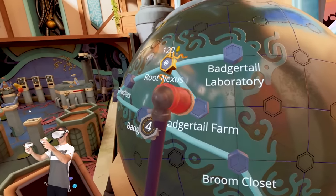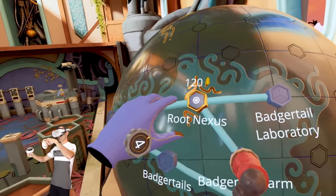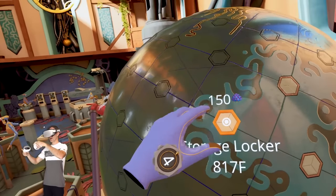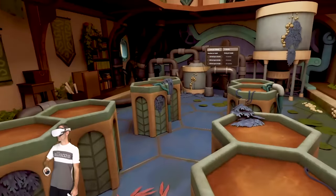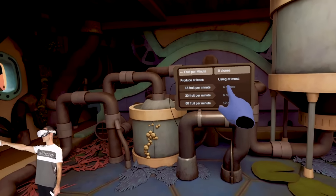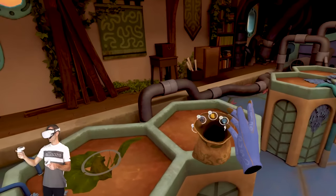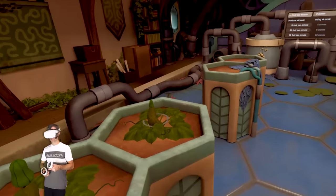I'm gonna go back to the Badger Tail Farm. Today we're gonna try and get 120 Badger Tails so that we can go into the root nexus. I'm guessing we need to remove the roots so we can get into the storage locker, because at the moment that place is bound by roots and stuff. So we've got the farm down here — this is the Badger Tail Farm. We need to start growing these things. It says here 15 fruit per minute and I can use four clones at most. There's a knife there. We've got our first Badger Tail coming up — these things actually grow kind of slow.